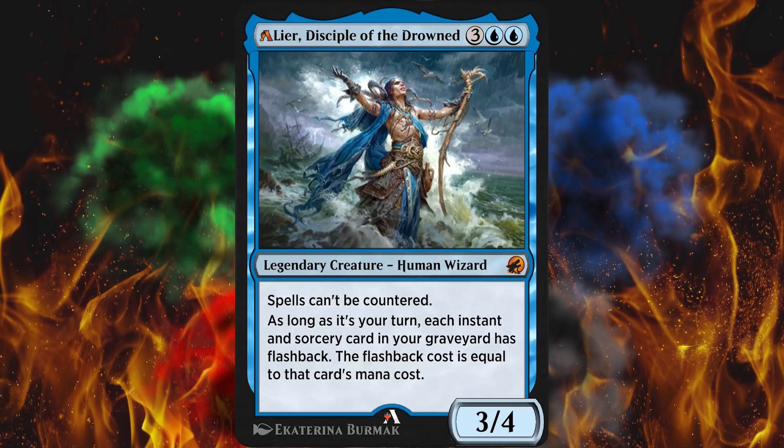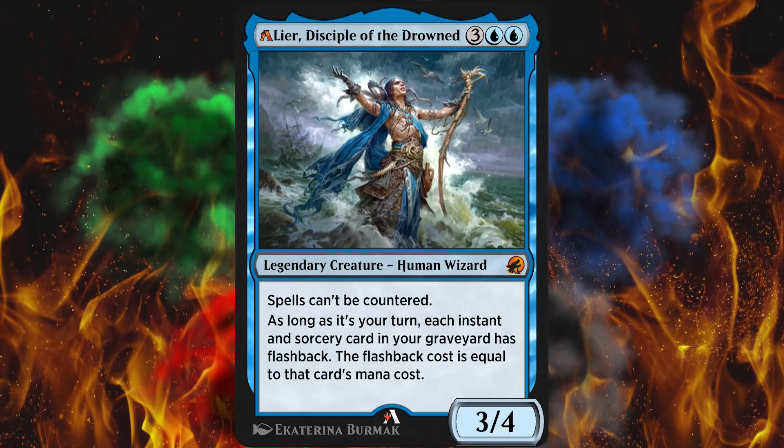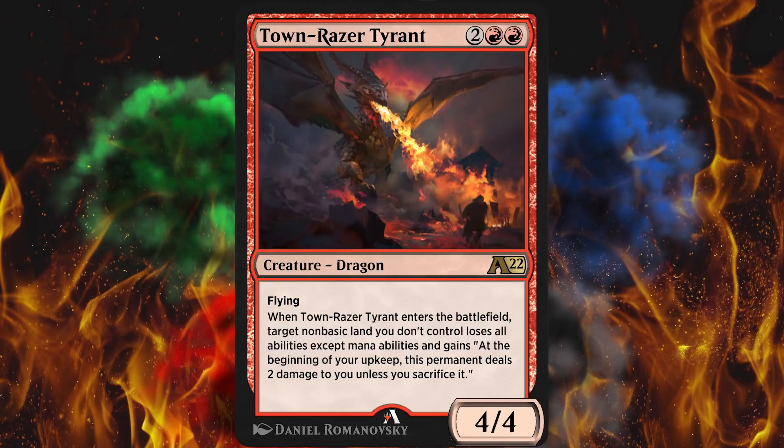Here's their justification — you'll get a little laugh out of this: 'We are aiming to make Lierre, Disciple of the Drowned less effective when combined with Fading Hope and Divide by Zero.' Wait a minute — I have an idea for how to make it less effective with Divide by Zero. See if you can guess what it is. I'll give you a hint: somebody else at Wizards already solved it today. Next up, Sanguine Brushstroke. They removed the life gain portion from the Sacrifice Blood Token trigger. People are just running this in Meat Hook Massacre shutdown decks. No surprise there. Next up, Town Razor Tyrant. They added non-basic as a targeting restriction. Land destruction should not exist. Period. The end.